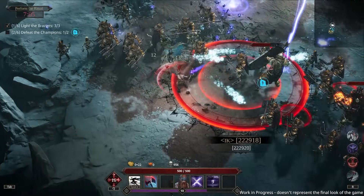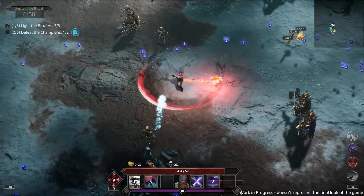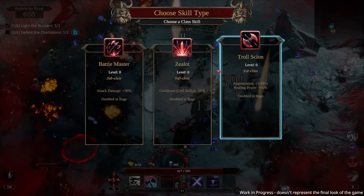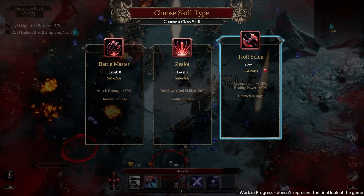The horn — that's certainly not what it's supposed to be. Not sure what that did. Oh, choose a skill type — class skill. So we get a subclass! That's sick. Double-in-rage attack damage, cooldown down, regeneration by three and healing power by 50%. I'm gonna take battle master.